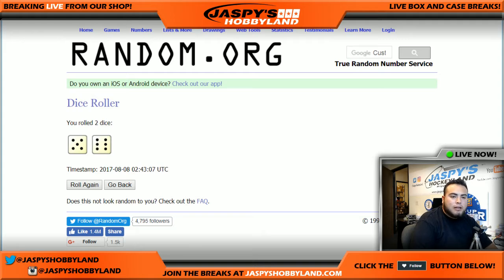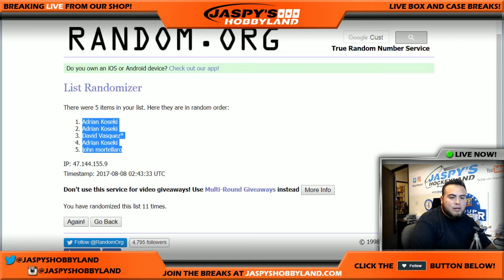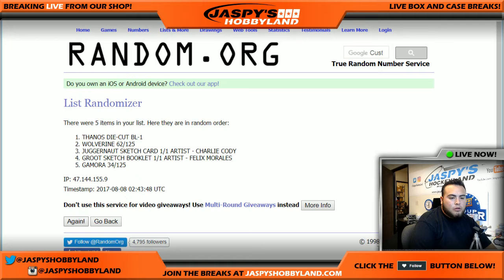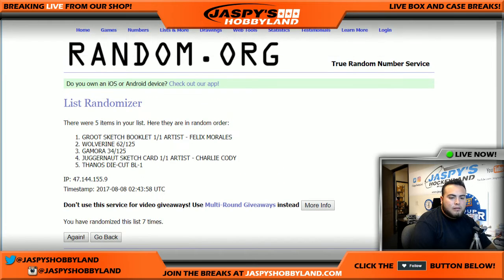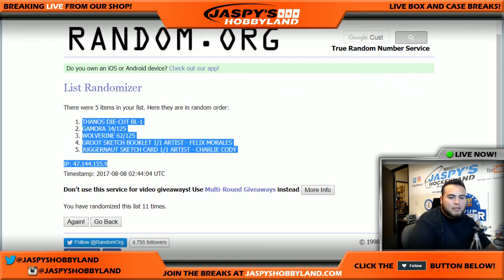Good luck, guys. After counting 11 times on the names list, Adrian is at the top and John is at the bottom. Now let's go 11 times on the list of hits. After 11 times, we have the Thanos die-cut at the top and the Juggernaut sketch card one-of-one at the bottom.